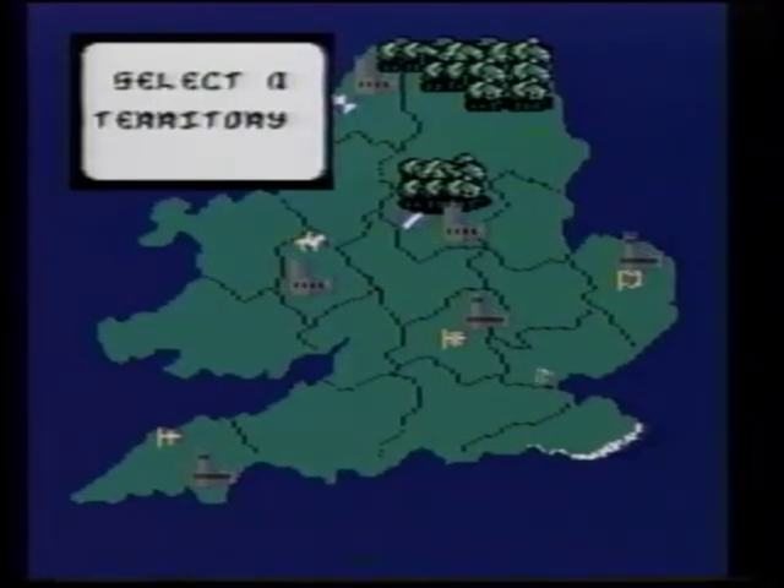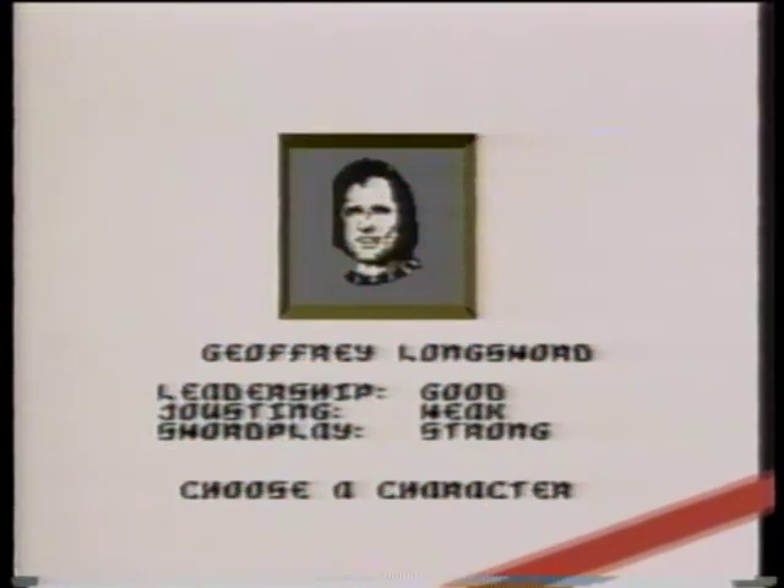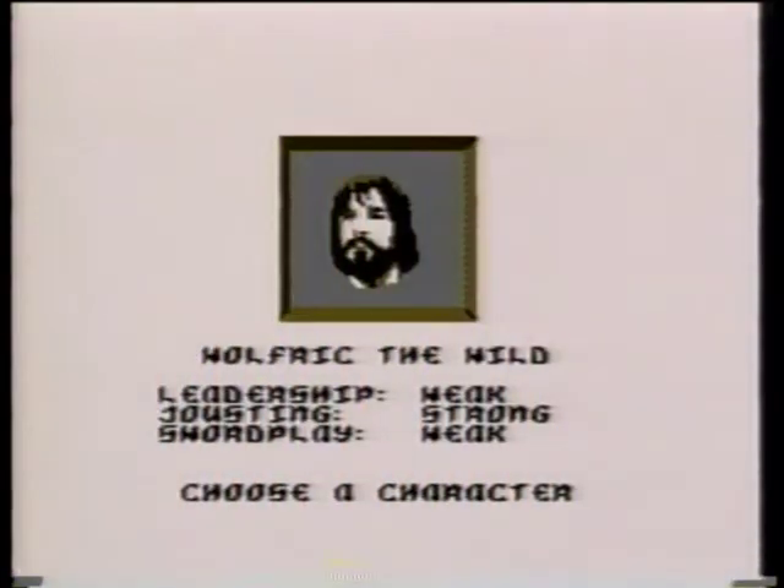At the beginning of Defender of the Crown, you'll be selecting the character you wish to be. Jeffery Longsword is a great swordsman, but falls short in other areas — don't choose him as a character, but keep him in mind when picking a jousting opponent. You may be tempted to choose Wulfric the Wild because of his excellent jousting skills. Remember, however, that he's not much of a leader or swordsman. Pass over Wulfric the Wild for a better all-round character.